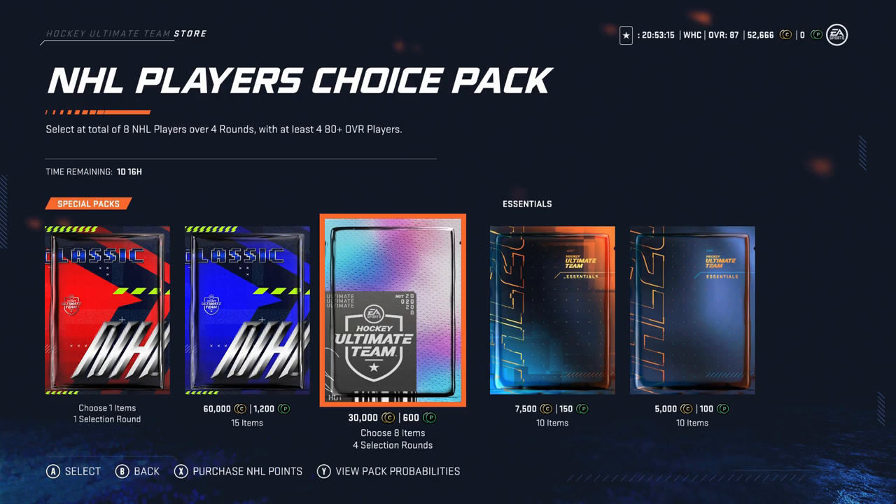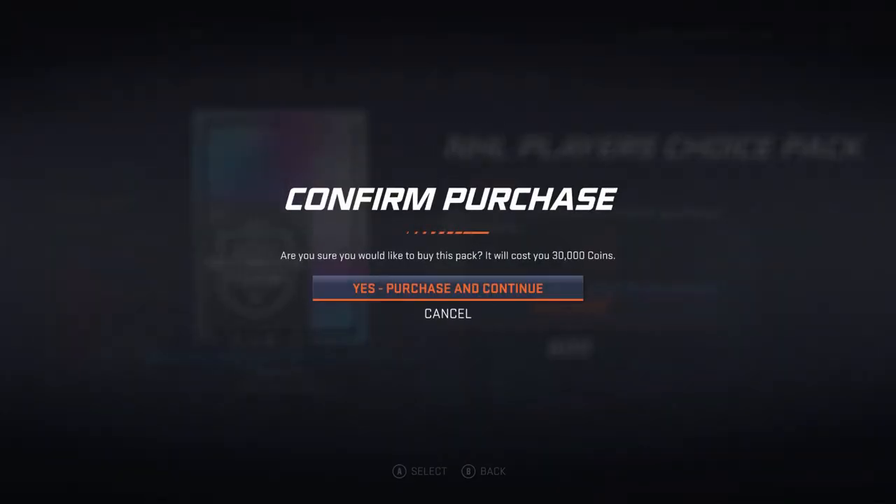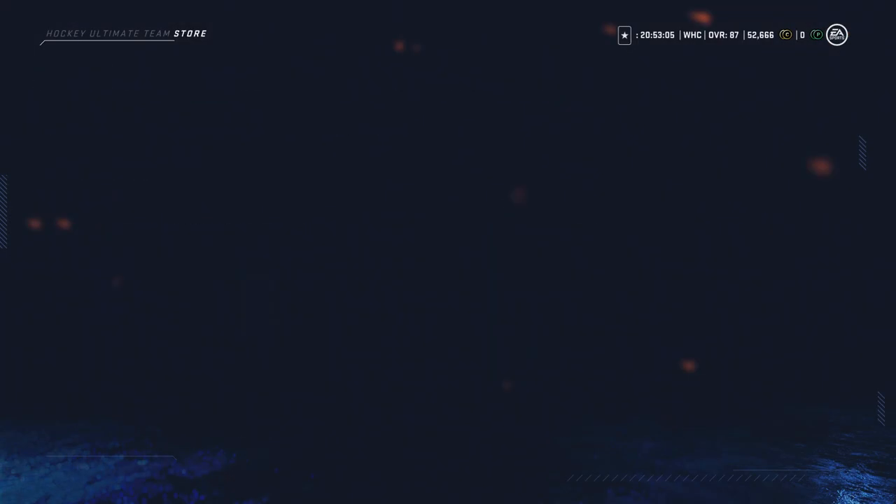Since the Diamond Pack is all 80+, let's start with the Players Choice Pack. 52,000 coins, take away the 30,000. Let's get this pack underway.